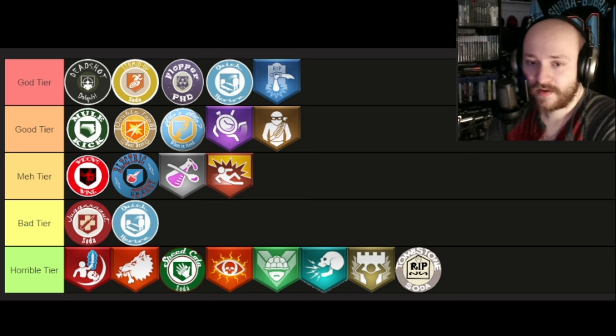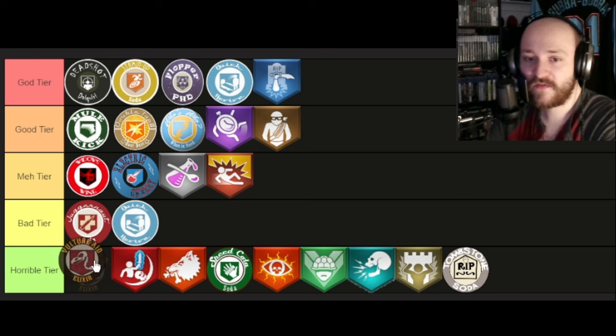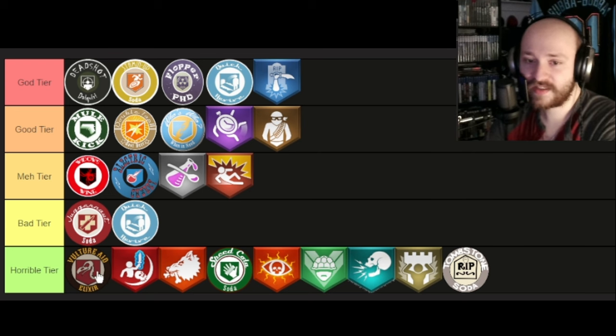Vulture Aid — now this perk is very special to me because I know for a fact this is the worst perk there is in all of Call of Duty. If you like this perk you probably think Buried was a good map too, and that's how bad of a gamer you are at Call of Duty Zombies. Vulture Aid is going to the top of the horrible tier list because it is absolute garbage and it never needs to come back into the game.